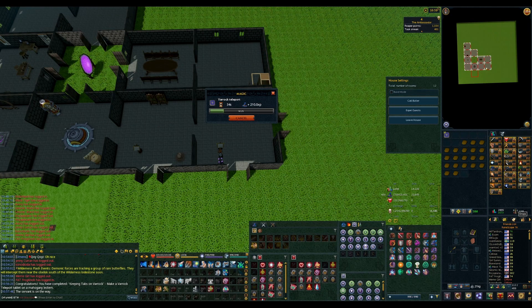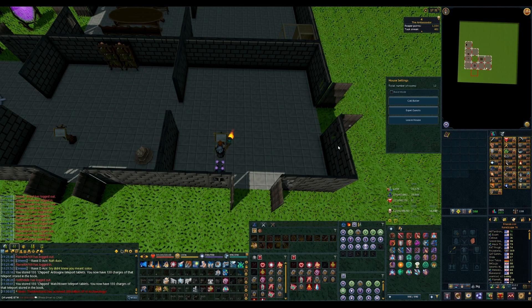With last episode I did 100 hard clues and I still have a whole lot more cluing to do because I only knocked out one of the four EO or alchemical hydrixes that I need. I thought I would start this episode by making my chip tabs for Evil Dave Spellbook, just to make sure I have those extra teleports to make clues a little bit easier. Took me about 20 minutes but I have a decent stack now.